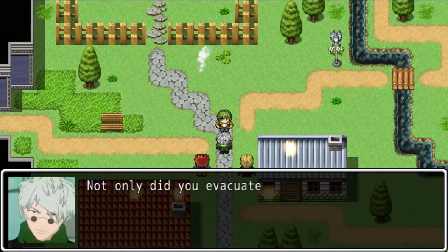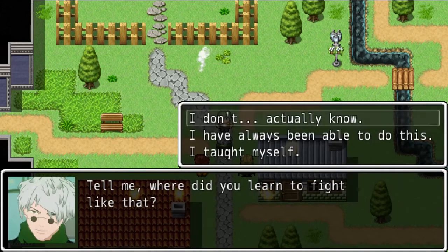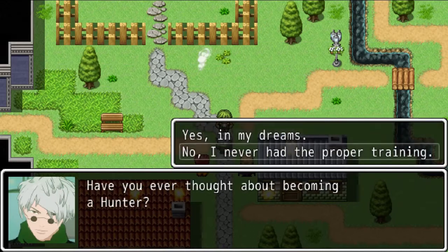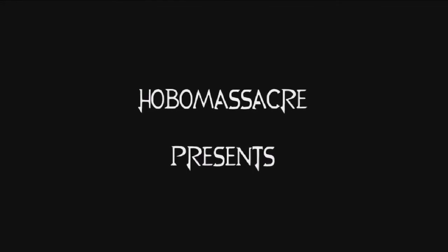We have Professor Ozpin and Glynda Goodwitch. "Not only did you evacuate everyone safely, but you were able to fend off the Grimm as well. Tell me, where did you learn to fight like that?" "I actually don't know." "Hmm. Interesting. We will do damage control and take out any remaining Grimm." "Thank you. Do you know who I am?" "Professor Ozpin." "So you've heard of me. Nice to meet you, by the way. Have you ever thought about becoming a Hunter?" "No, I never had the proper training." "Well, perhaps you can make an exception." Sweet. And that's the end of part one. Oh, it's the intro of RWBY. Thank you guys for watching this video — please like, comment, and subscribe if you want to see more. I'll talk to you guys later. Peace.